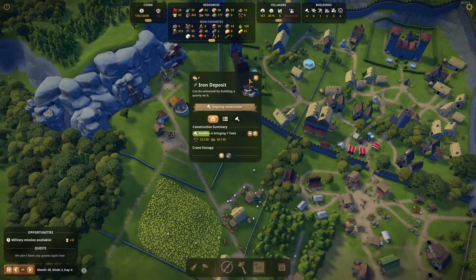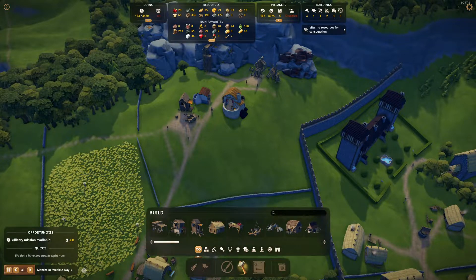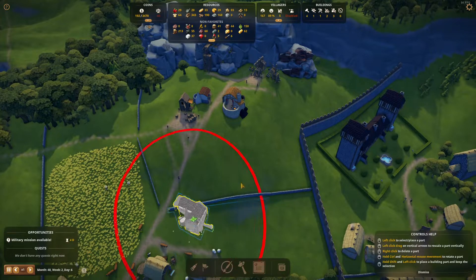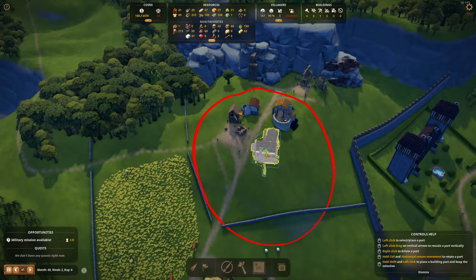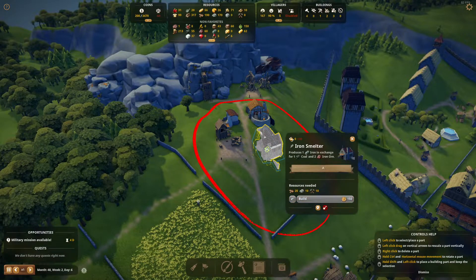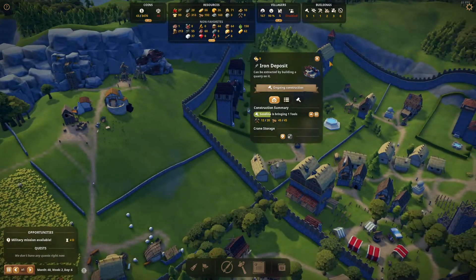One thing we have to consider is building the charcoal burner and the tools production. I think we do have enough money now. So it's going to be the iron smelter right here. We're debating where to put it — I'm just going to place it right here, next to the gold smelter. That makes a lot of sense — gold smelter and iron smelter next to each other. We really need to finish this one right here.